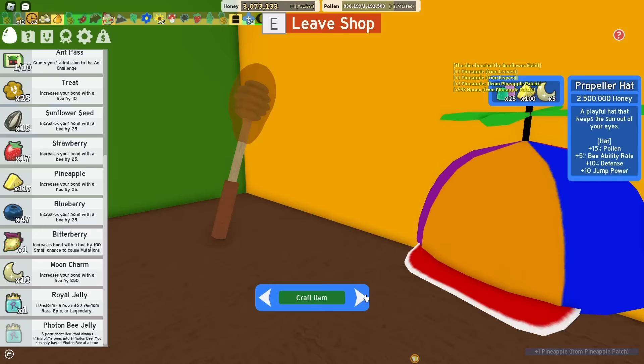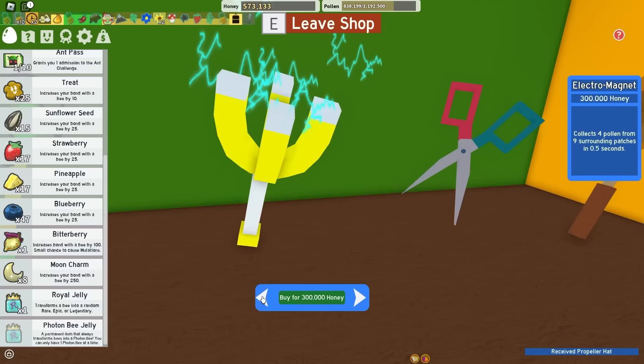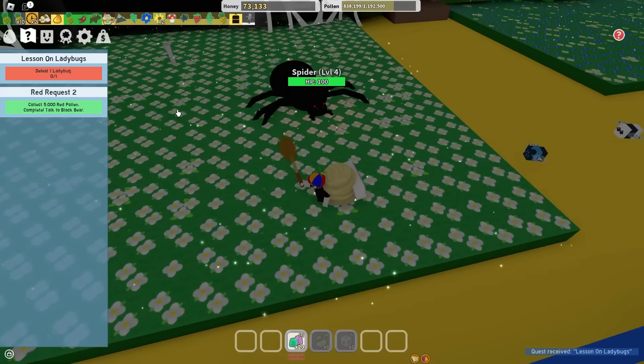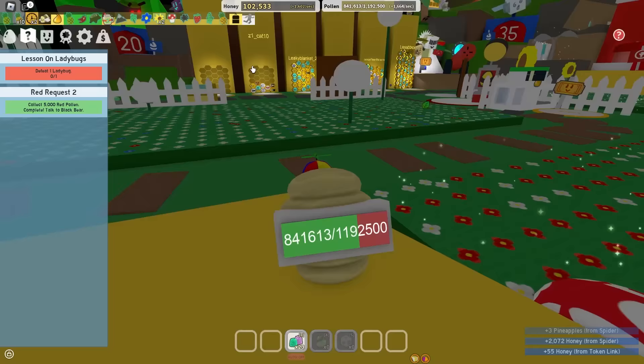The propeller hat is gonna help me so much - it gives some new pollen, ability rate, defense, and jump power. Let's also cop the parachute, so whenever I decide to jump off a cliff I don't die. Panda Bear, what's up? Defeat one ladybug? Yeah, I don't think so. And spider, you're back again to die? Okay, well, as long as you give me good loot. That is garbage. I think I've done quite enough grinding for now and I should probably start doing some more Black Bear quests.